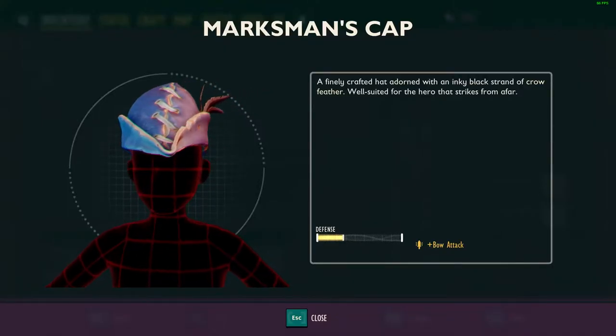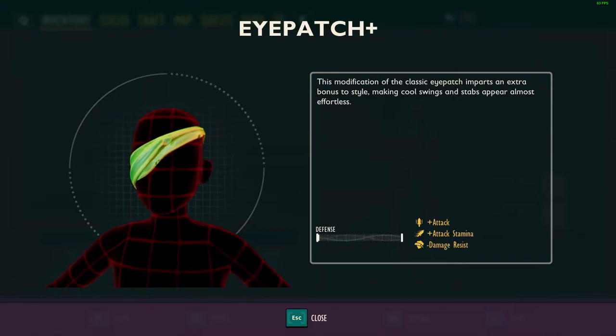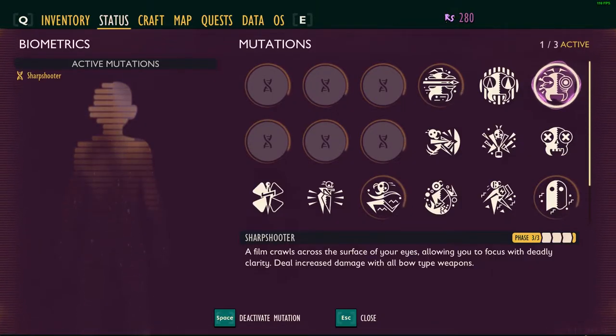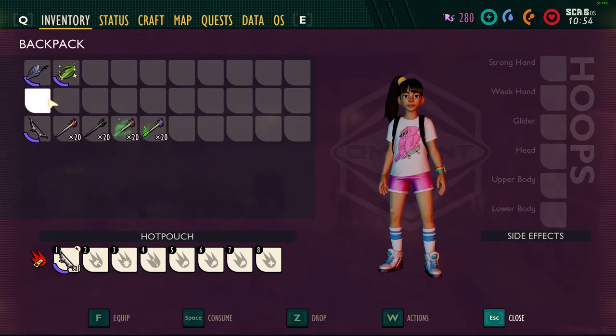We will also compare these damage numbers while we have a marksman's cap and eye patch equipped, then follow it up with the sharpshooter mutation and see how everything compares. First we will get a baseline for each arrow with no armor or mutations equipped, using this orb weaver for our testing today.